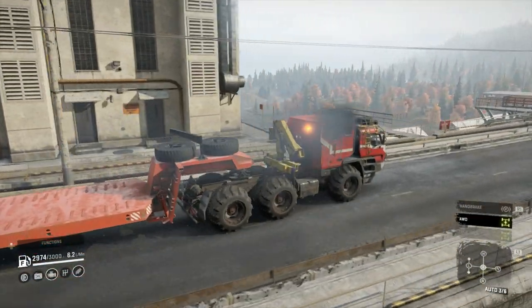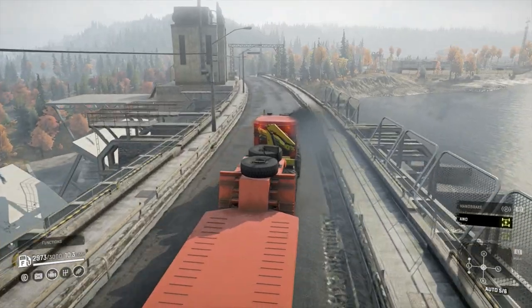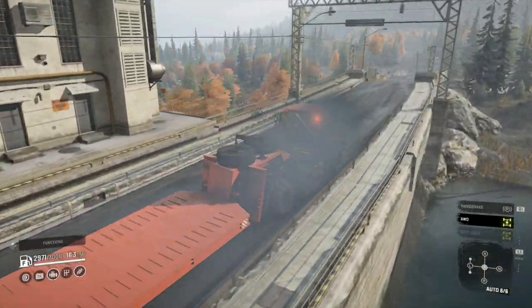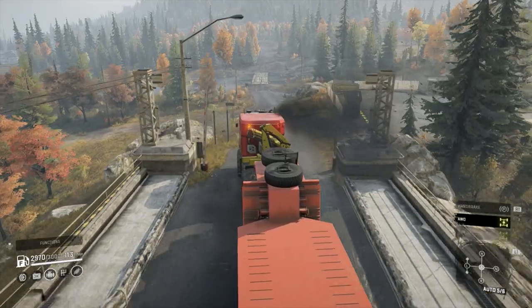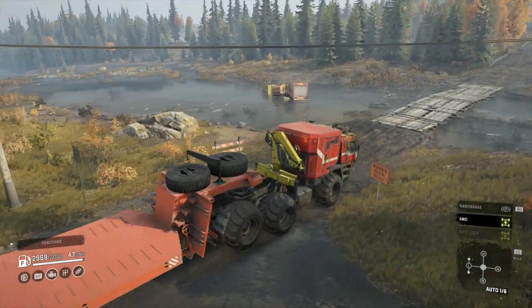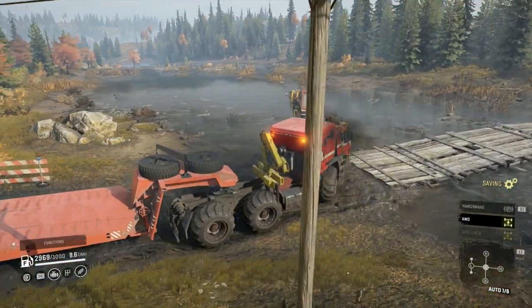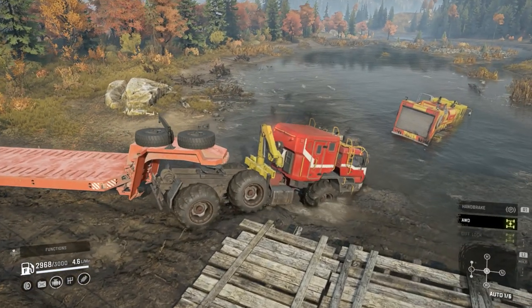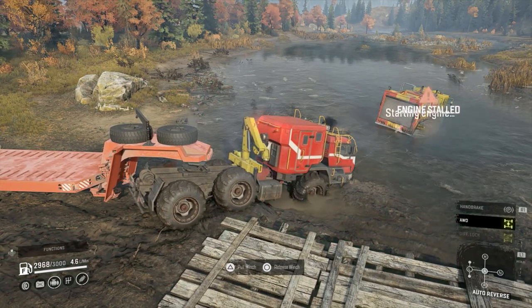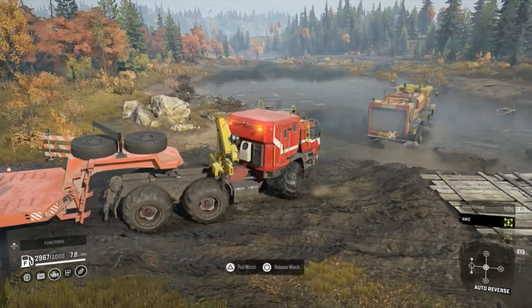I've got a Colob down here. I haven't used this trailer before so I'm hoping we should be able to just drag the Colob out, put it on the trailer, and see what it goes like with a little bit of weight on the back. I do like that in the red — I think it's just because I'm not used to seeing it in the red. There is the Colob there. We should be able to just winch onto it and drag it out — we should have enough power. Oh yes, look at that — no problem whatsoever, just dragging that out.